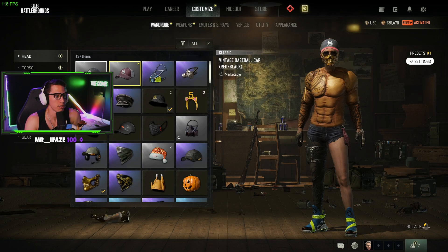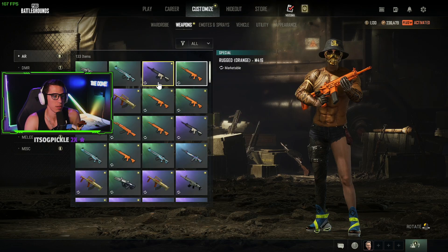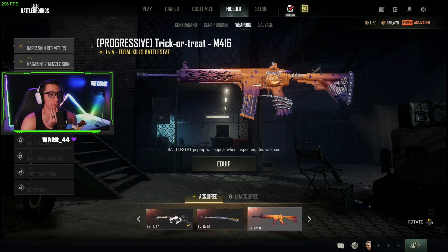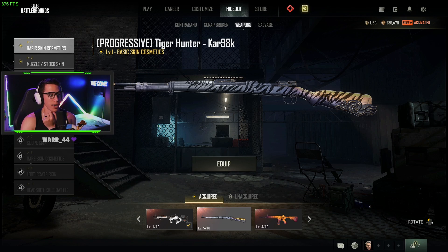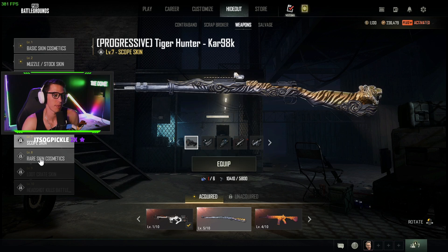Let's go ahead and tick off these little yellow boxes so my OCD doesn't kill me. Okay, I have the M4 leveled up to level four because that's when you really get the cosmetic changes, or the battle stat and cosmetic changes. As you get further you get really cool cosmetic changes at level eight. The Kar98 I have to level five — I got the battle stat and the first skin change, and then level six gives you the kill feed, which is really dope.